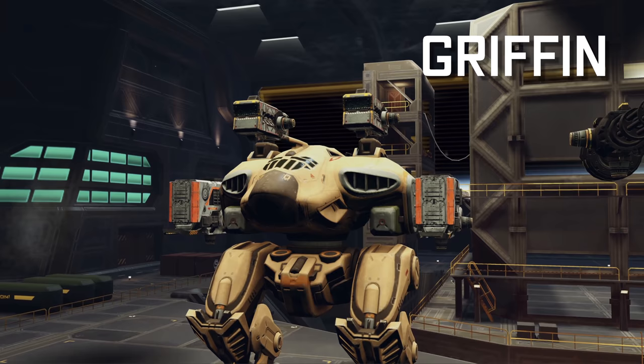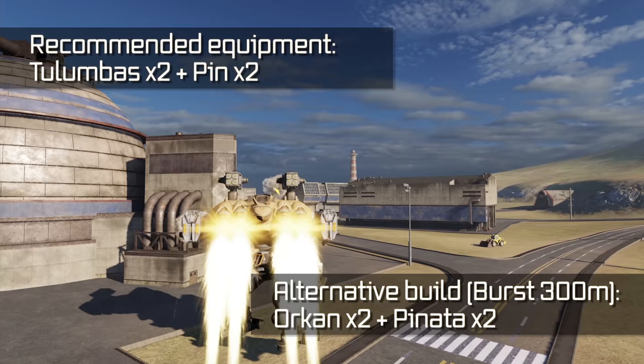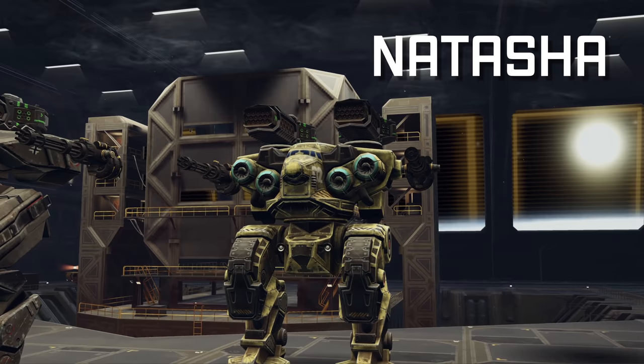Griffin. Lacking in durability, this robot makes up in speed and firepower. Griffin can also jump. Get this robot off the ground, unload a salvo of rockets, land behind cover and retreat for full reload. This tactic rarely fails.